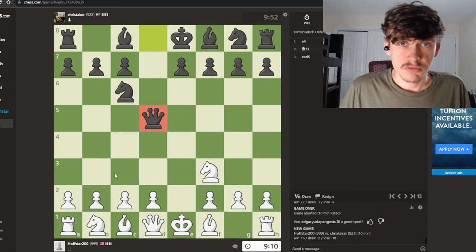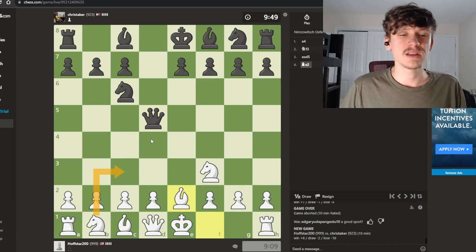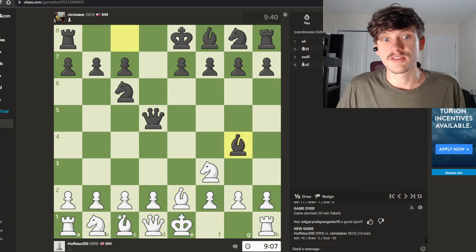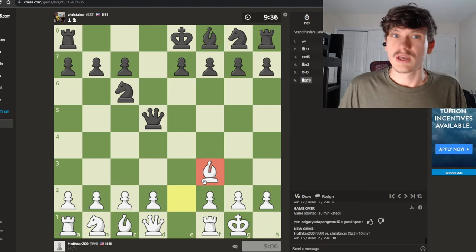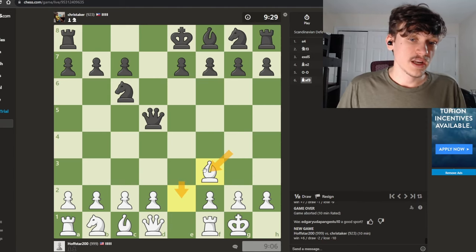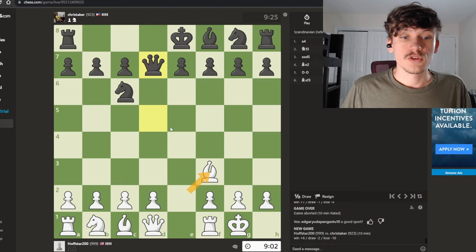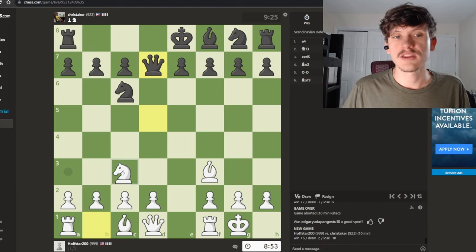Here we can develop our knight, but I also like using this move later because it might prove useful if we can get a tempo. I also like getting castled as early as possible. Our opponent really likes to trade down the board — already they've traded off an active piece and let me develop onto the board. They've moved their queen too many times, my king is castled, I have a piece out. So I think this is looking good for me.